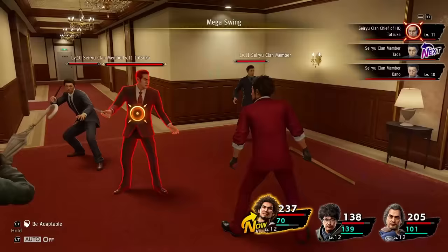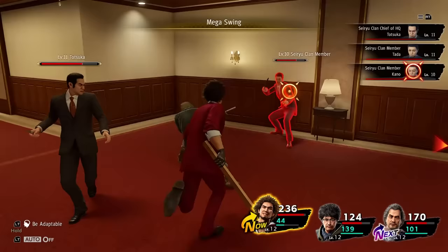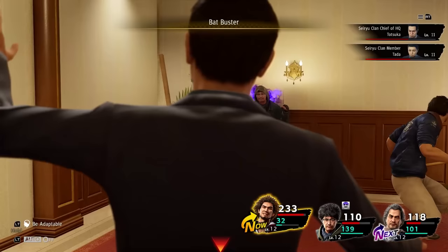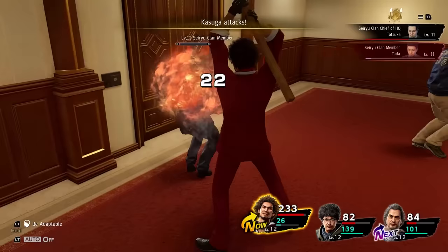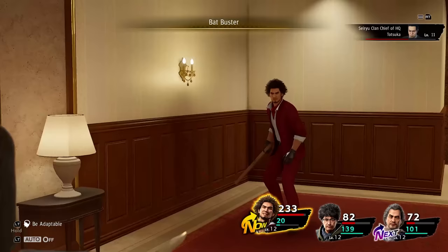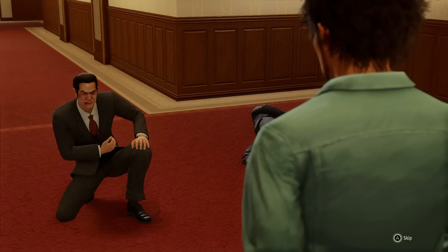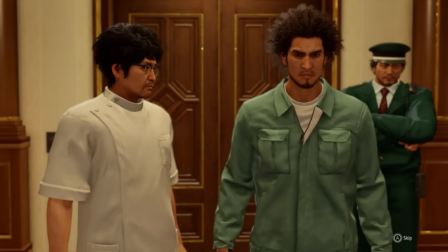We make use of Mega Swing to hit as many targets as possible. This time the adds have quite a bit more HP though. After two Mega Swings, I started taking out the companions one by one with single target attacks. Once that was done, Totsuka is the only one left and he goes down relatively quickly since he is actually weak to blunt attacks. After the battle, Ichiban decides to tell the Serio chairman about Totsuka's shady business tactics, so the following day we're off to headquarters.